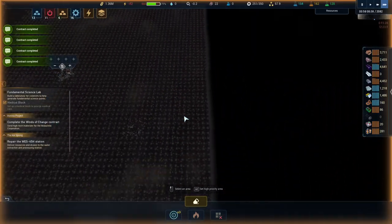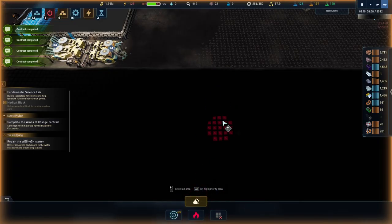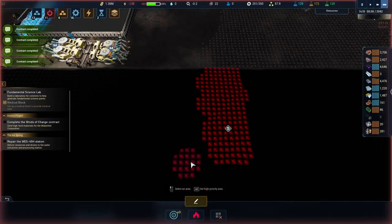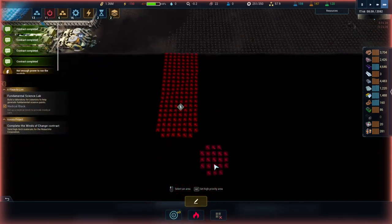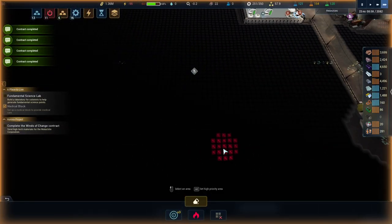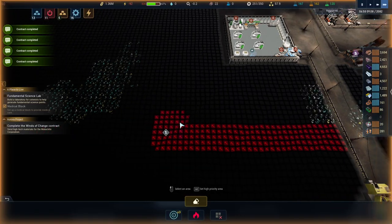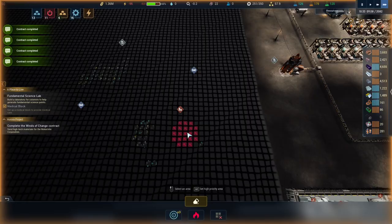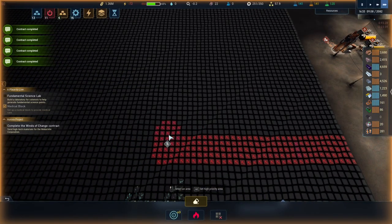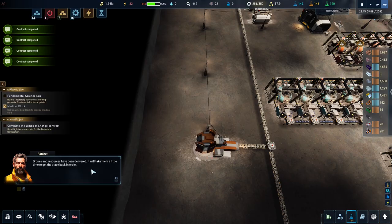I've been going around trying to find titanium deposits. Titanium there - we can mine that one out as well. Let's do that. Titanium there as well. And titanium there as well. It will take them a little time to get the mining operation back in order.